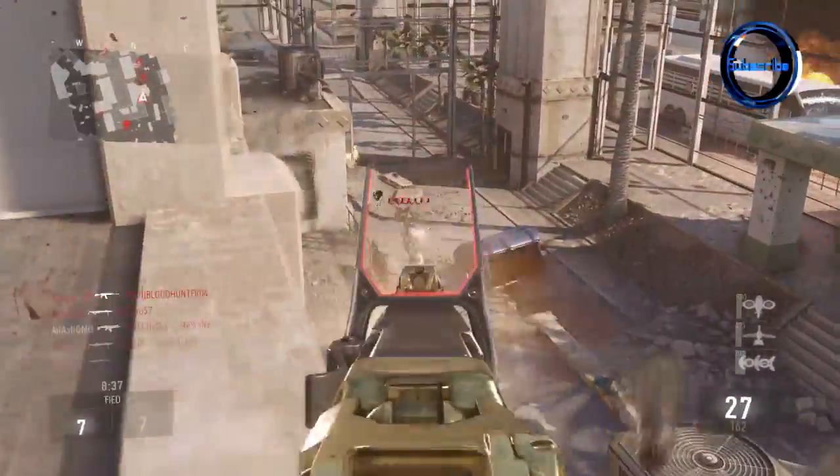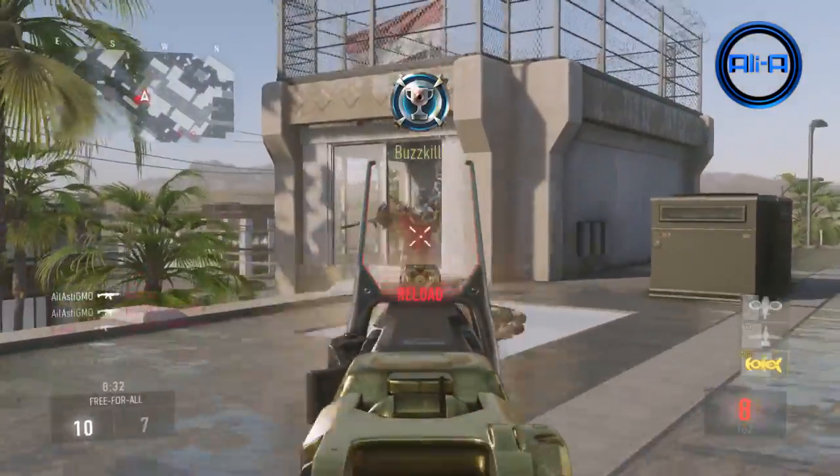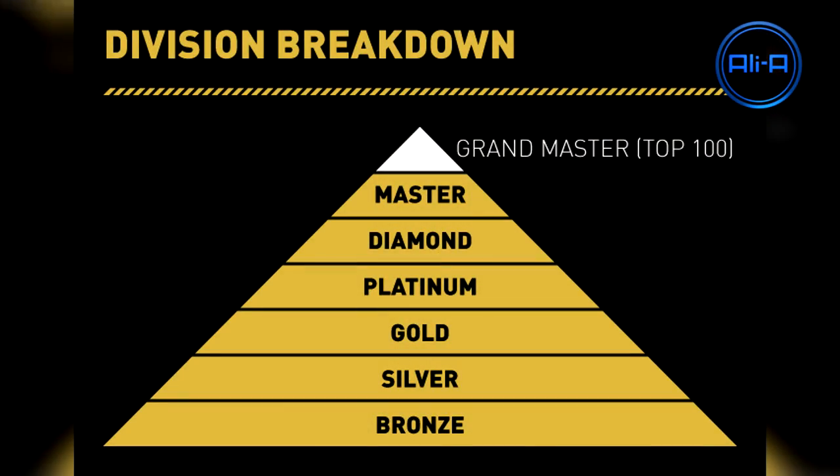Getting back on track, the Ranked Play is going to be kicking off. If we take a look at this triangle on screen here, we can see how the divisions are going to be divided up. Starting from the bottom, the lowest rank you can get into will be bronze, and then you'll proceed on to silver, gold, platinum, diamond, and master.